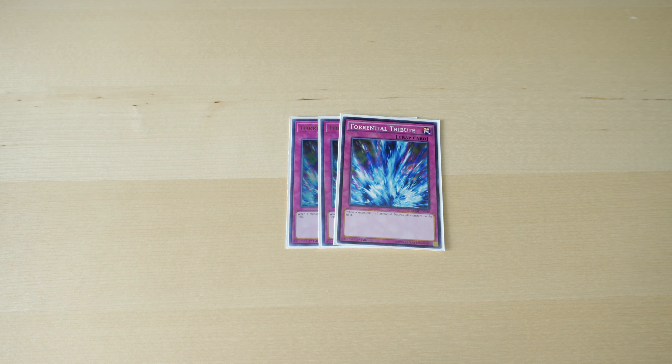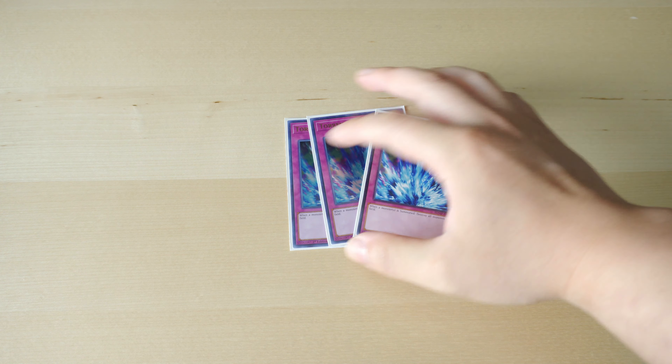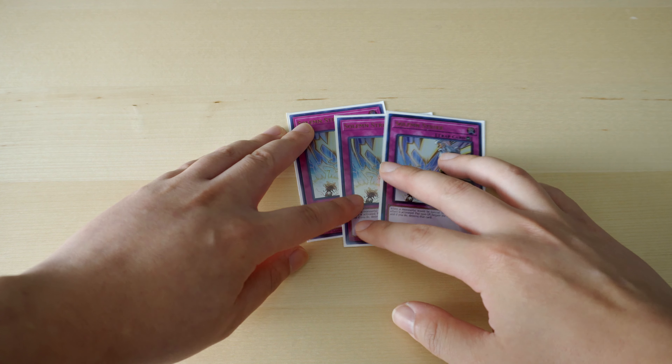It's not a hard once-per-turn, so we can just have multiple copies. Next up we have triple Torrential Tribute. With Gear Suit protecting against card destruction, and Orcust cards doing well in the graveyard, it doesn't really matter if we destroy our own cards — we just want to clear the opponent's field to control the game state. With Crackdown, I mentioned Ice Dragon's Prison; Needle Ceiling is also an option.